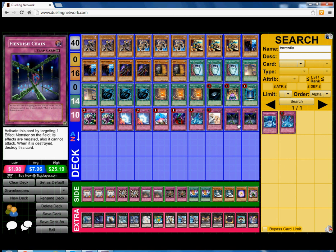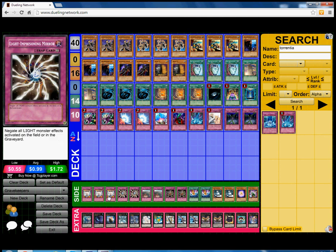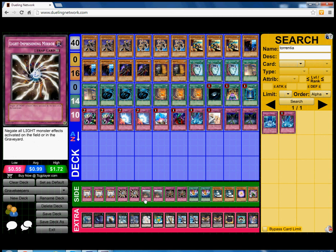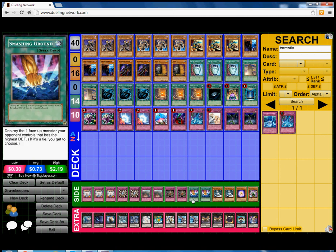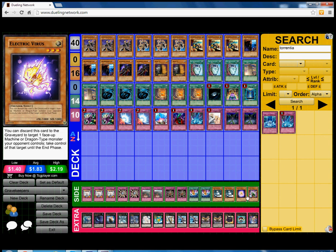In the side deck we play triple Vanity's Emptiness — this card is really really good. Vanity's Emptiness with the Key Beetle lock is amazing. We also play double Light-Imprisoning Mirror, double Iron Wall, double Gozen Match, double Smashing Ground, double Snow Magnetor, 1 E-Virus, and 1 Puppet Plant.